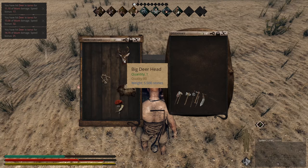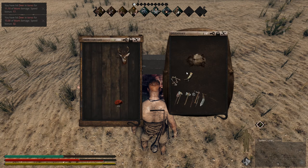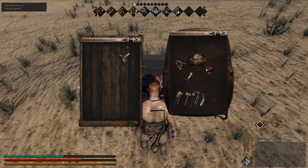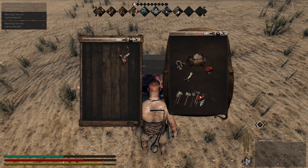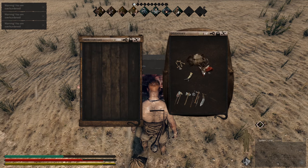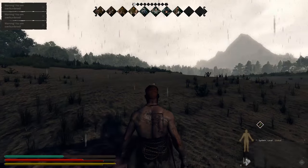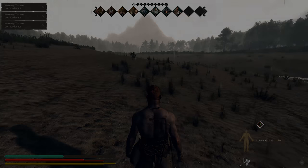Usually if you're high enough level, you'll get the head and the horns as well. There's the bones. I'm carrying too much here so I'm just going to limit down how much I carry. I'm going to take the head because the head can be used as a decorative piece. Thanks guys, thanks for watching this part. Next part is semi-aggressives.